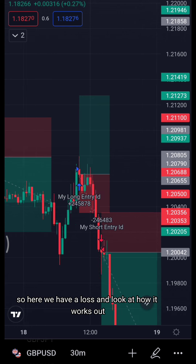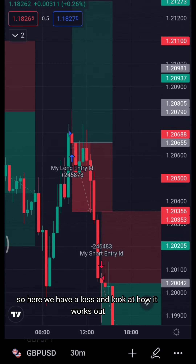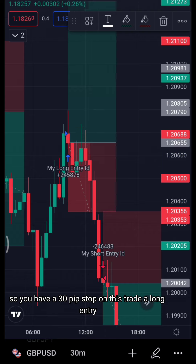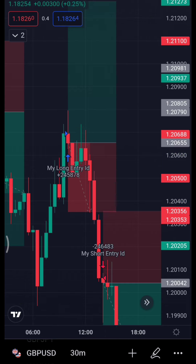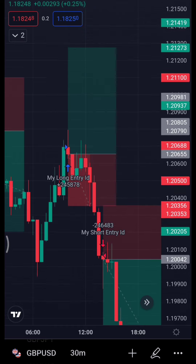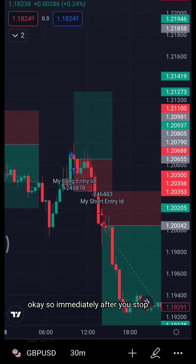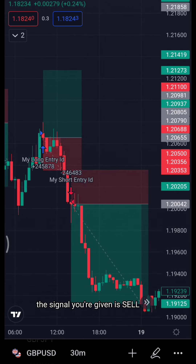Here we have a loss. It was a long entry with a 30-pip stop loss, and it hit our stop loss — we lost 30 pips. But that didn't wipe out our profits; we're still positive on the account.